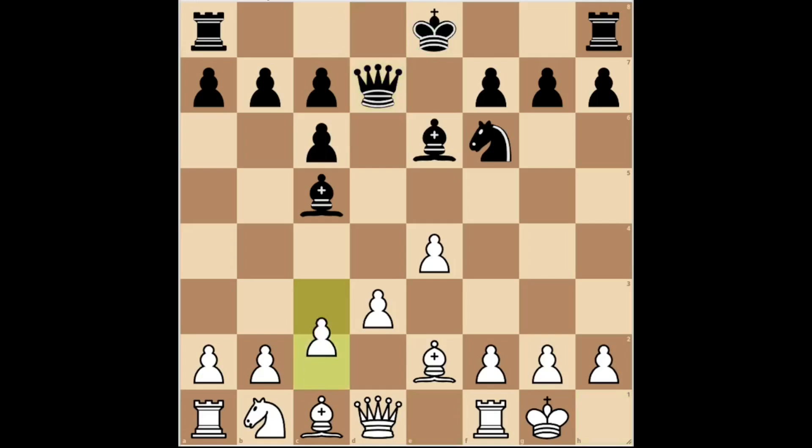White played C3, with the idea of continuing with D4 and blocking the action to the enemy bishop. Black castled on the king's side. It was better to castle on the long side, but white would still have the advantage in any case.